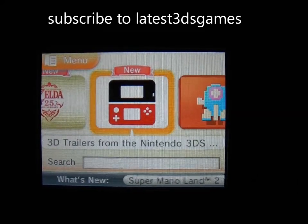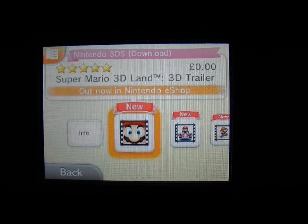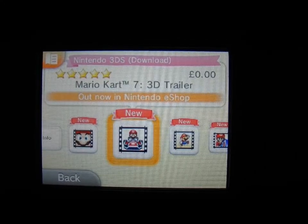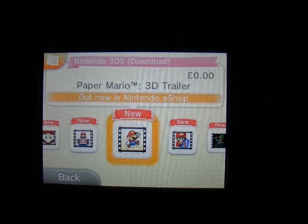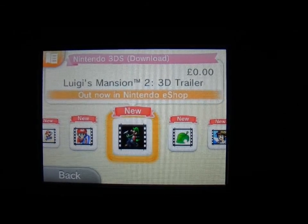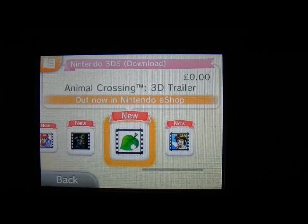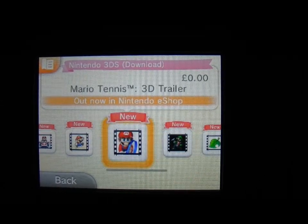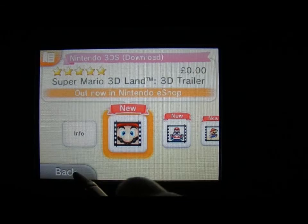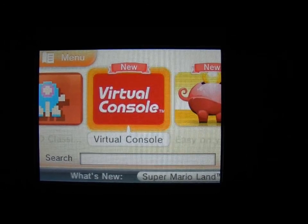It's got a 3DS conference link in there now as well, so there are some more trailers available here. You've got a Super Mario 3D Land trailer, a Mario Kart 7 3D trailer, Paper Mario trailer, Mario Tennis trailer, another Luigi's Mansion trailer, Animal Crossing trailer, and Kid Icarus Uprising trailer. I'm not going to go into all those now because it'll take a while - I'll do them on a separate video and stick those trailers together.